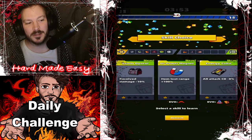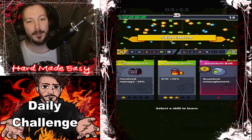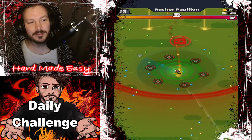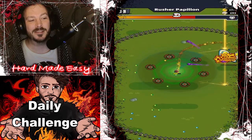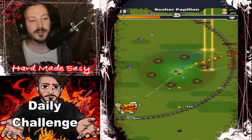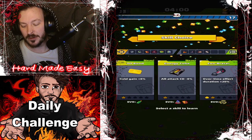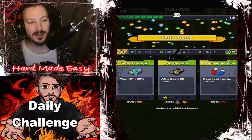Second boss — 10 bucks it will be rusher Pappelon. And 10 more bucks that the last boss will be the queen Pappelon. Oh, where did your life go? Your health, I mean, come on.